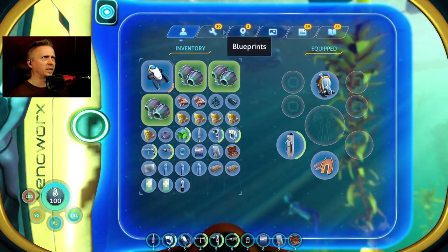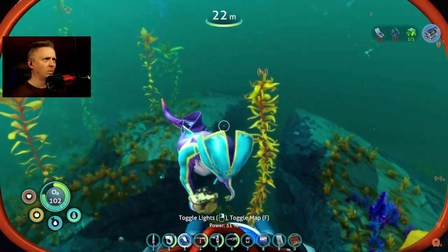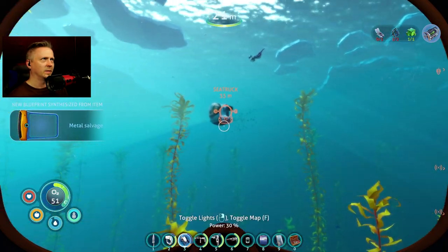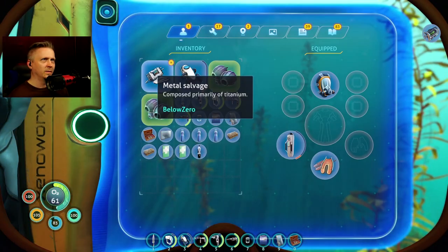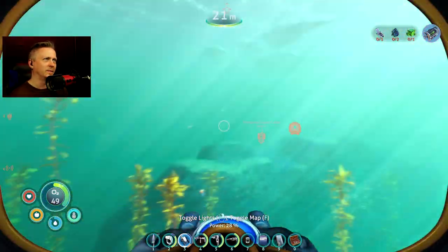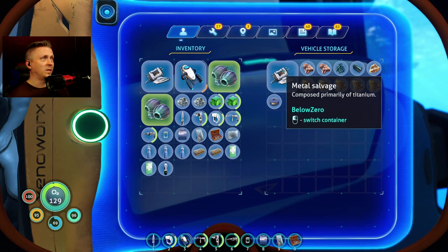Giving the monkeys another chance. I'm pinning the quantum locker recipe since it uses ion cubes as an ingredient. What did we get? Gold. Another brought me an entire chunk of metal salvage — all right, I'll take it. Then another gave me metal salvage too, covering the two titanium I need. They're being very proactive. Then I got an ion cube from a sea monkey! So the Extravagant Materials mod works — ion cubes confirmed.